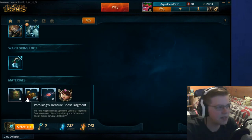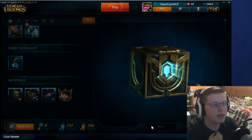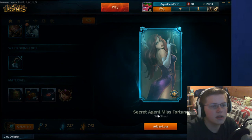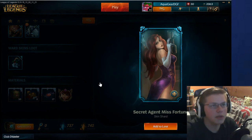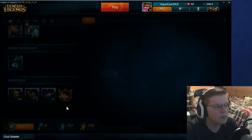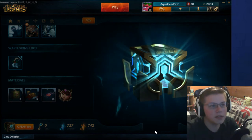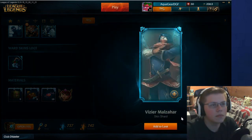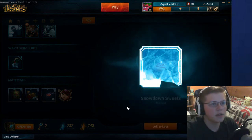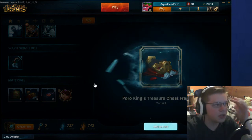Now let's get to the legacy chests — these are the ones I'm excited for. So let's open the legacy chests and see if we can get some legacy skins. Secret Agent Misfortune! That one looks really nice, that's a good ADC skin. Let's keep opening and see if we can get some super rare skins. Another Malzahar legacy skin. Another Poro King Treasure — nice.